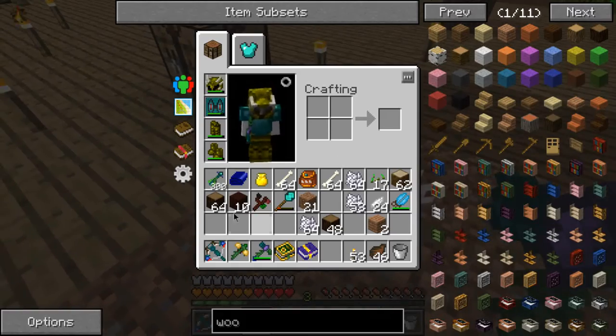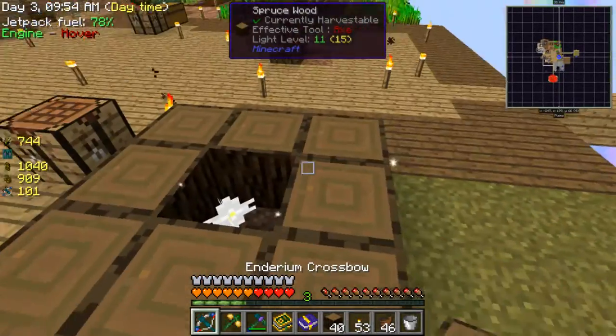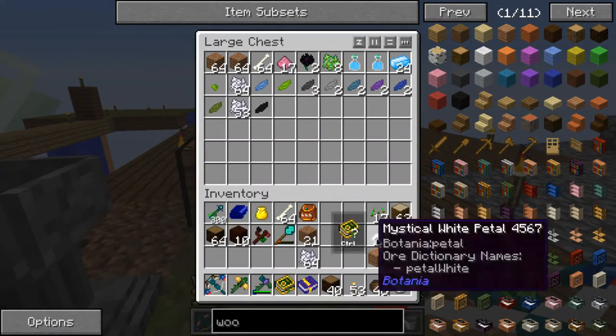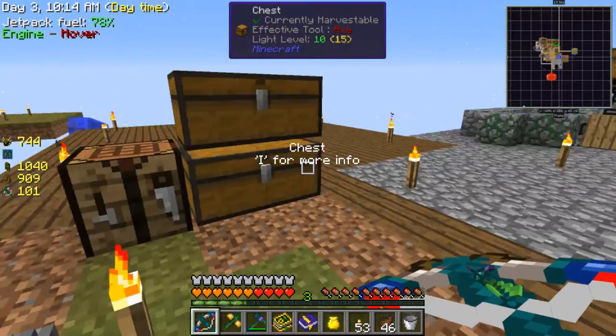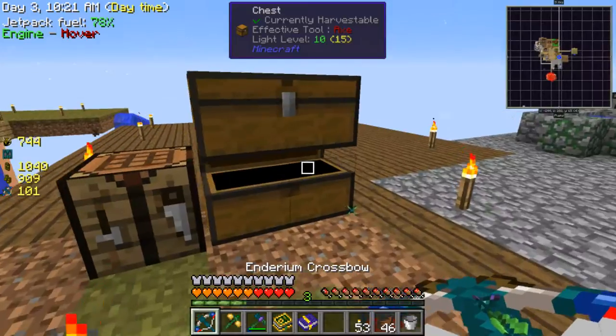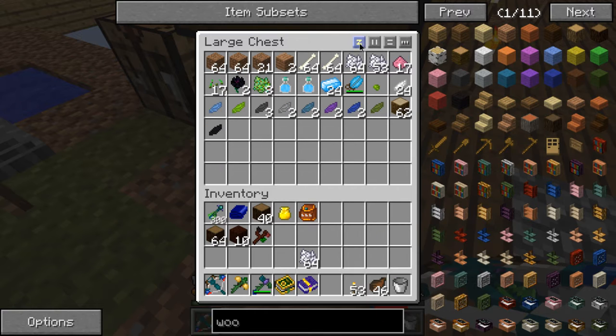My inventory is filling up and it's getting really annoying now. I should dump some stuff I don't need - like that - she'll go into the bag. I don't need the shears, or the dirt, or that wood, or that.